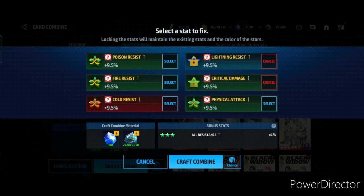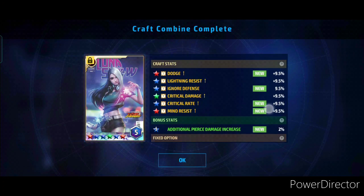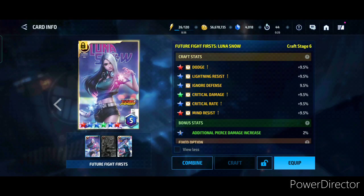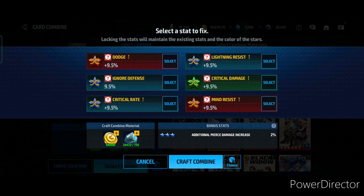I don't want to spend a lot of crystals, so let's just craft it with critical damage and lightning resist locked. We got pierce 2%, dodge, lightning resist, ignore defense, critical damage, critical rate, and mind resist. This is a nice roll! We are three premium cards down, but this is a really nice roll. We got dodge, ignore defense, critical damage, critical rate, and mind resist. It's very difficult to choose which stats to keep. I'll use one more card and I think I'll keep the lightning resist, ignore defense, and critical rate since they're blue.